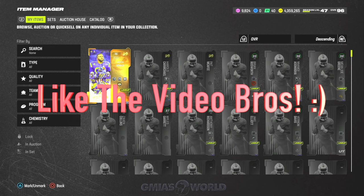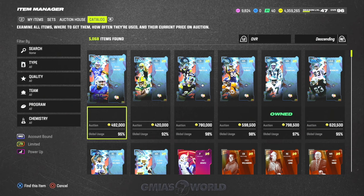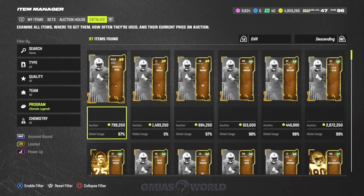The Randy Moss and also the Mean Joe Green are pretty good cards. I'm going to be showing you guys how to get the Ultimate Legend tokens really quickly, the upgrades that I've made, and also why I raid sold Randy Moss.